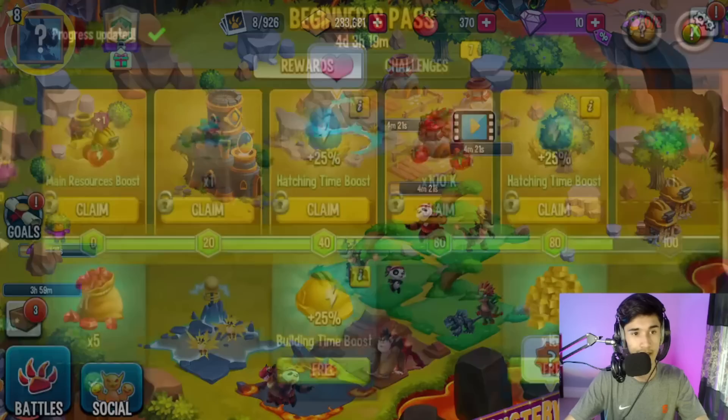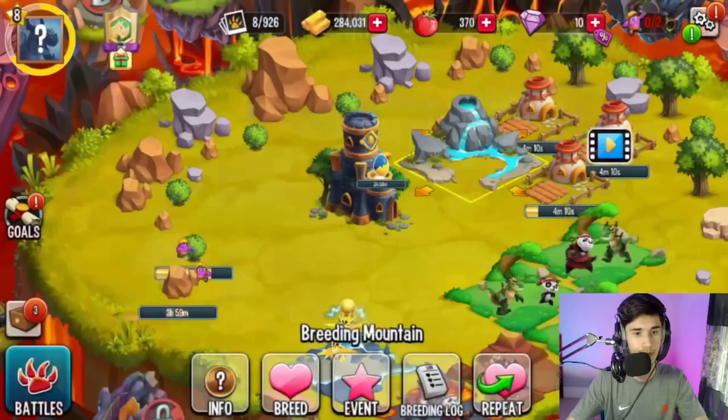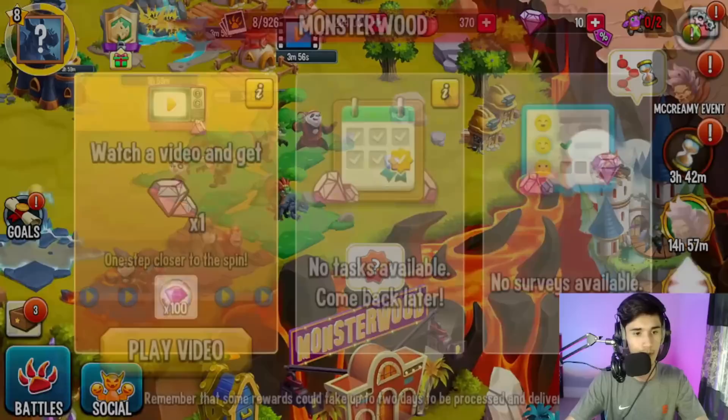We're going to sell this for 50 coins and repeat it to get another 50 coins. Remember, that's how you get 100 coins — by breeding two Thunder Eagles and then selling the Thunder Eagle egg. I actually explained that in my second episode, so make sure to check that out if you haven't already.